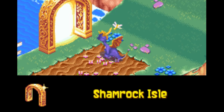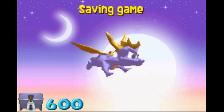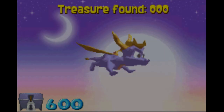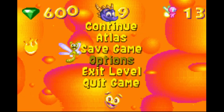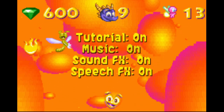So we're going to Shamrock Isle, which is level two, and then I think we'll go and do Minty Mines — the first of the Agent Nine levels — and then maybe the Sheila level. I can't turn down the volume, I checked before, so you can turn it off but I don't want to do that.